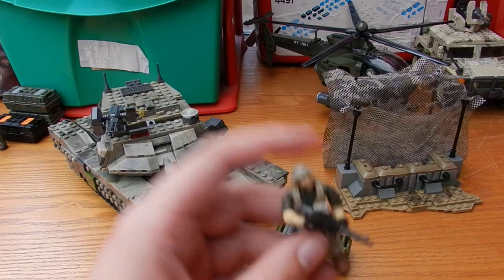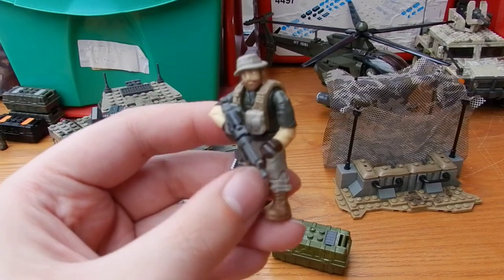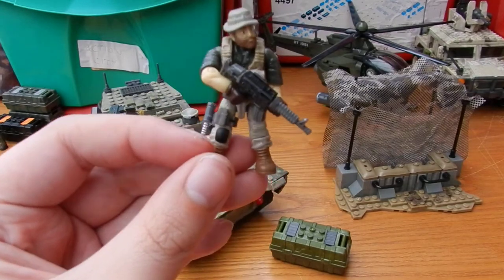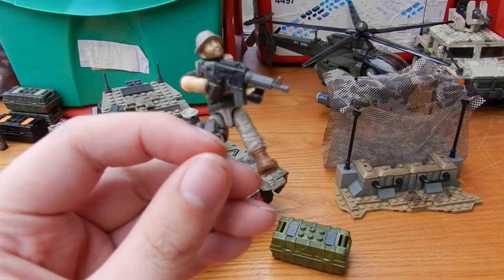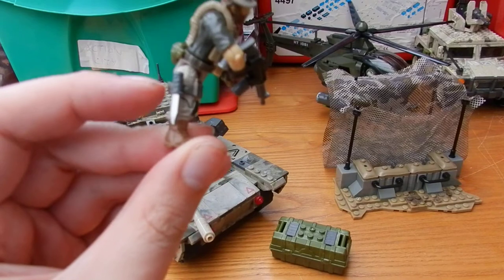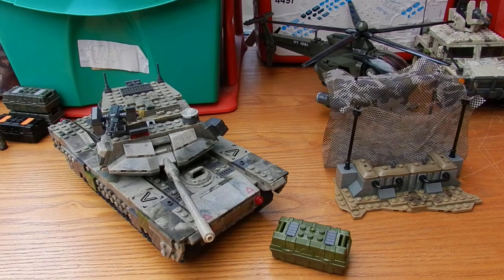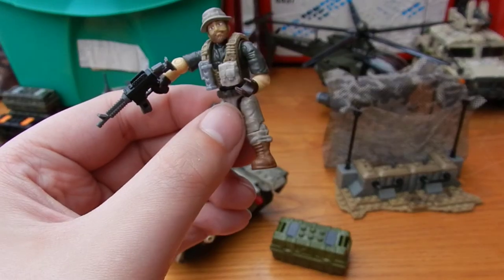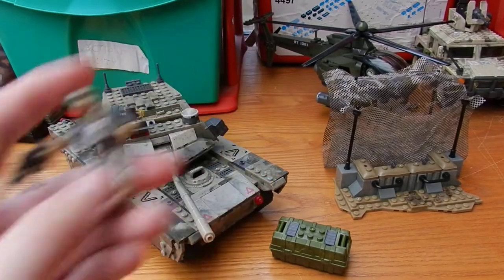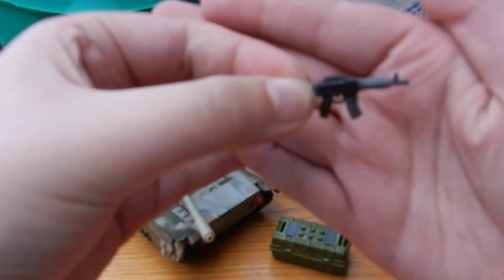The third and final figure is the legendary Captain John Price. He's wearing his trademark boonie cap with his green sleeveless shirt, khaki coloured combat vest, a knee pad on one leg, and brown coloured boots. He comes with a nicely painted combat knife, a green ammo pouch on his back, a silver flashbang, a desert tan coloured ammo pouch, and an M16 assault rifle.